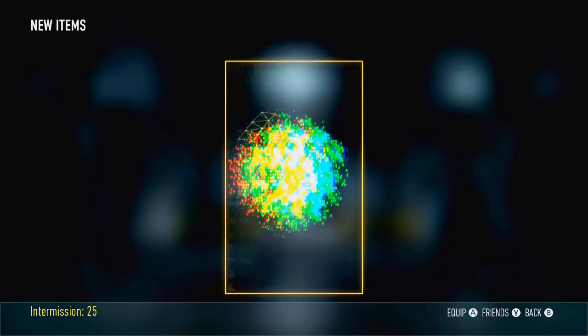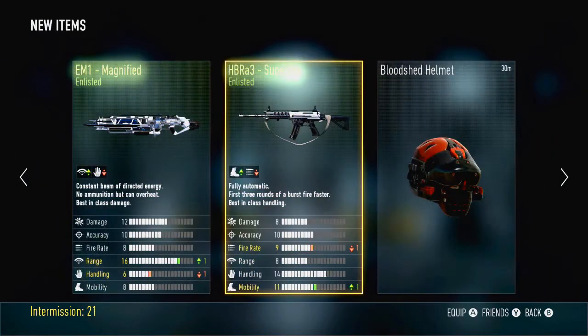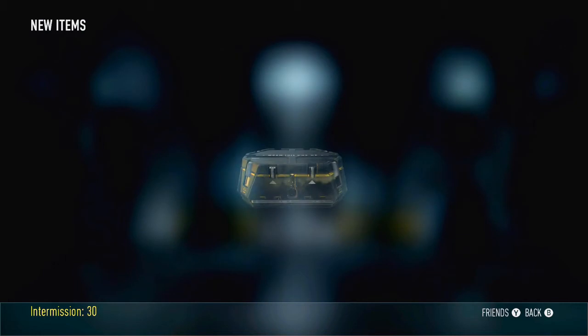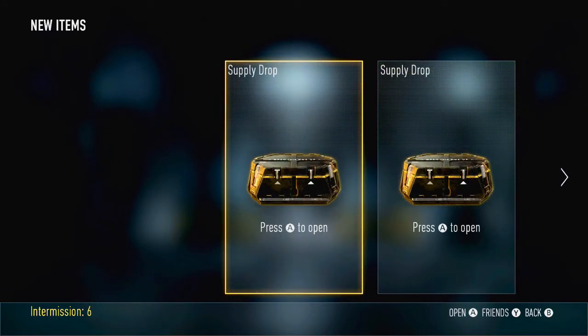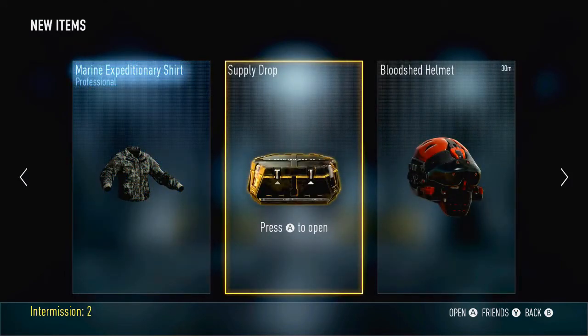Opening this very first one — most of these are decent at the end. We get an EM-1, an HBR, and like a PDW variant, which, you know, I ain't complaining. Three variants — that's something I like to see. I like to see different variants as long as they're not clothes, because you know me, I don't like clothes all that much. We get an Atlas shirt, a reinforcement care package, and an HBR Raider. Not a too bad Supply Drop — three items, nothing to complain about.